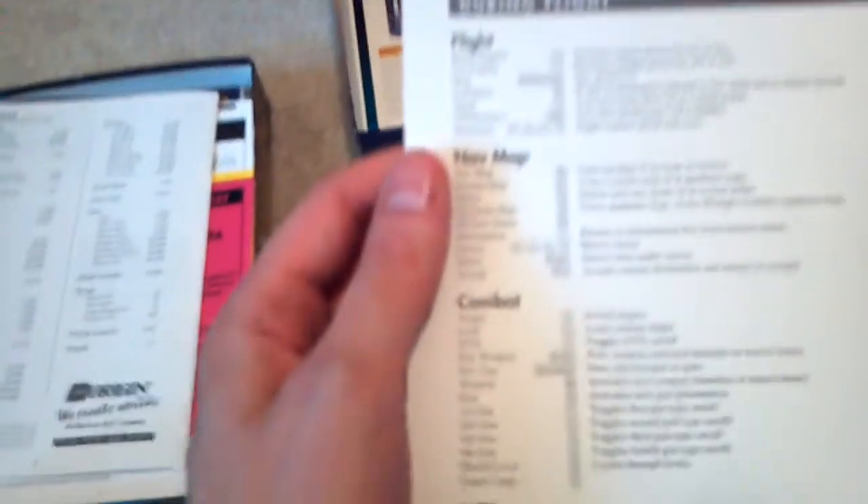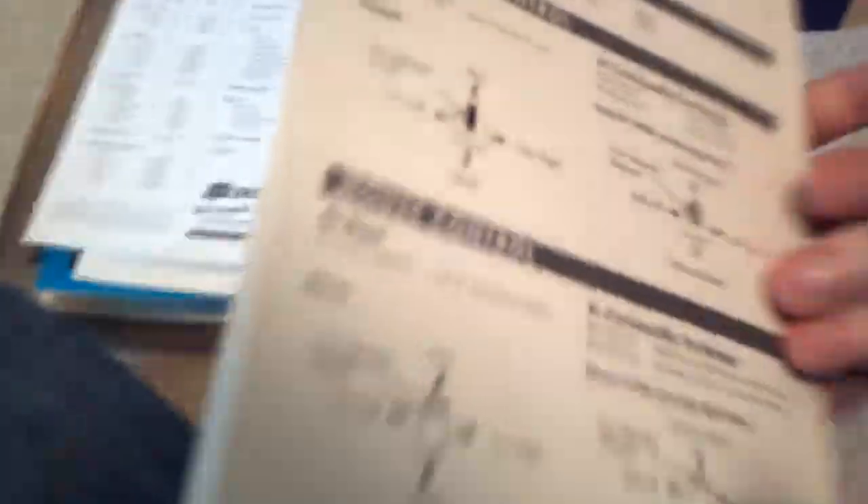There's a Reference Guide, which is like the Dummies Edition of the manual — just the quick stuff you need to know how to do. Very handy. Prices for all the ships in the game and all the parts and all that handy-dandy stuff, that's nice to have. And then we have what looks to be the reference card, which is what you would refer to when you didn't know what button to press. This is before they just popped things up telling you what buttons to press — it was cheaper just to print it on a card.